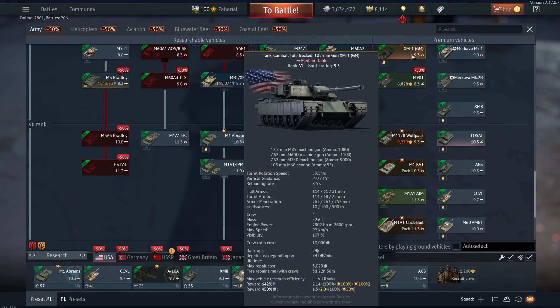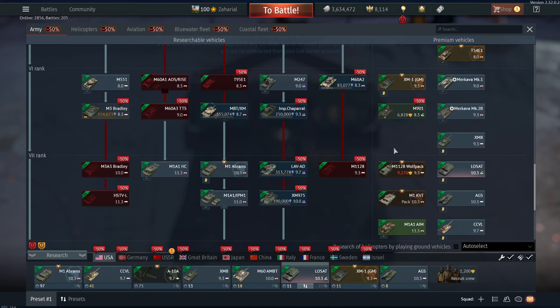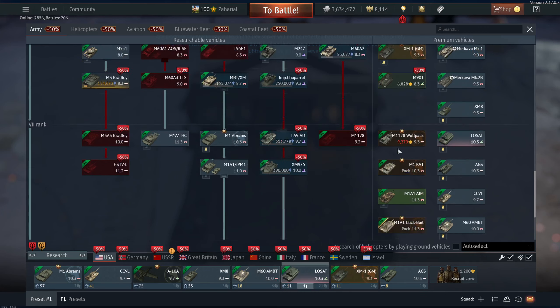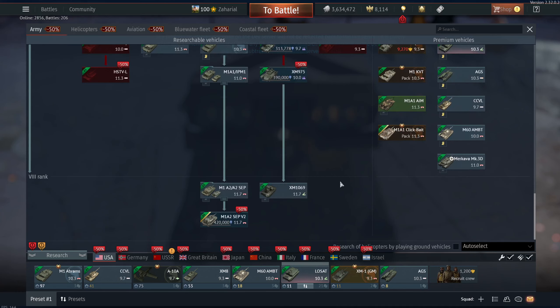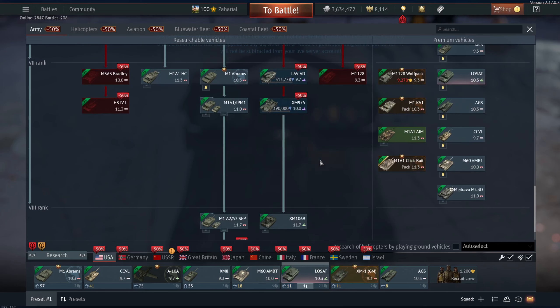With the Wolfpack and the XM1, usually the way I tell people to get into a nation if they're planning on buying premiums — you wait for a sale, and then you look for a combination of two tanks and a plane or a helicopter. In this case, the XM1, the Wolfpack, and then if you get the Harrier, that makes a decent combo. Realistically you're going to have two to three spawns every game, and you can throw backups on them.